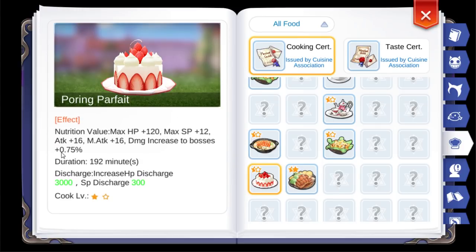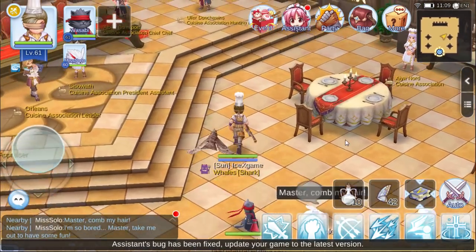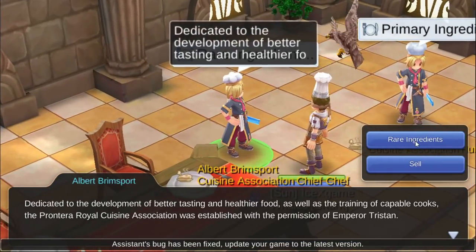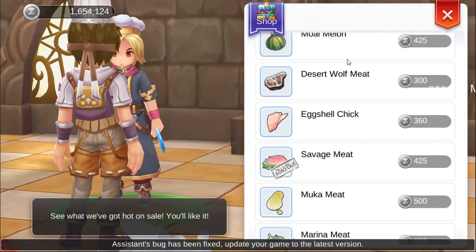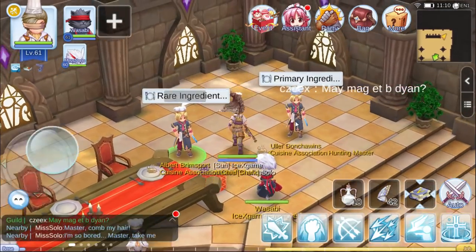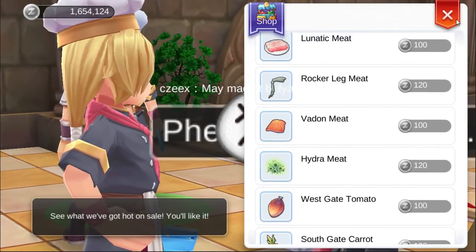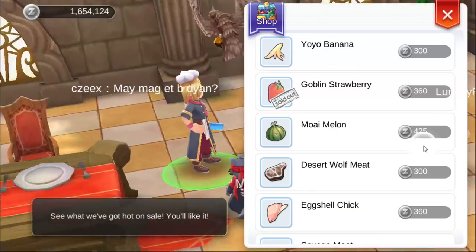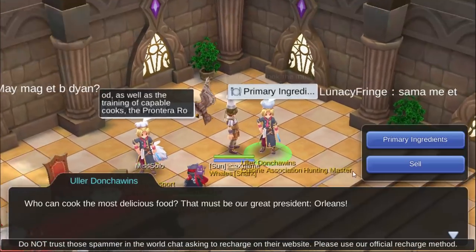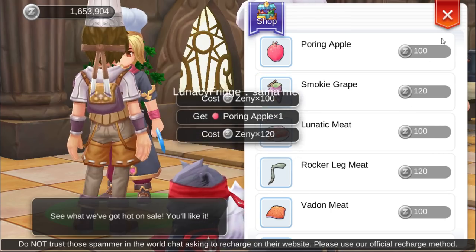We can cook this food. You can buy ingredients from this NPC. This one is rare — I'm gonna show in a few minutes how to farm this ingredient. Here is normal, and this is normal — normal has no limit. From here it's limited. We are going to make some star food.